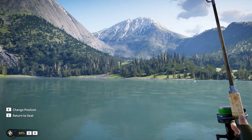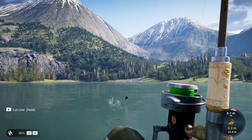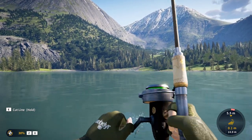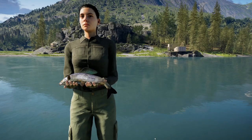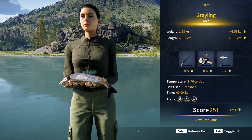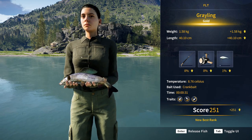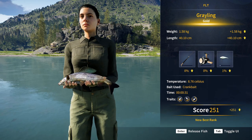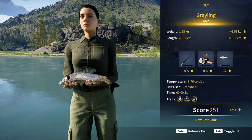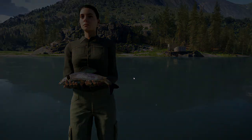Let's try that again. We got something — is it big enough? It's a grayling — wowzers! It doesn't matter if you put slack on it, fish cannot unhook. Oh wow — a gold grayling! That is beautiful. I just wish she was holding it up at more of a 90-degree angle. That looks almost like a black grayling I've seen in video games — score 251!